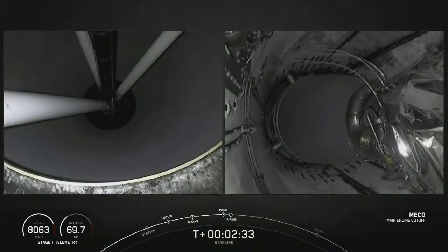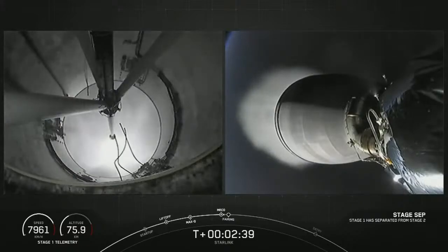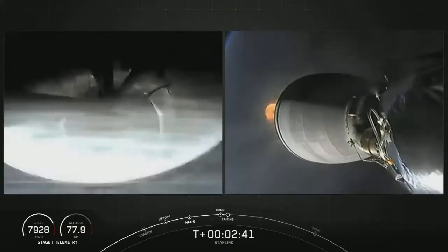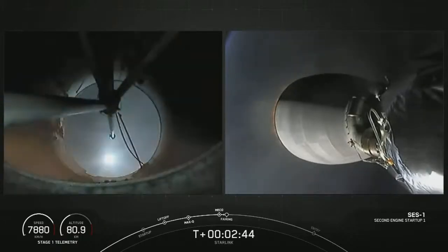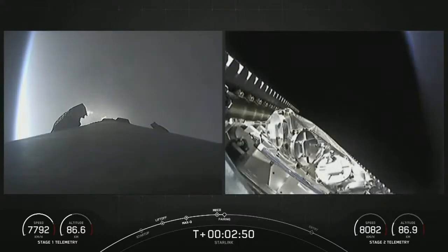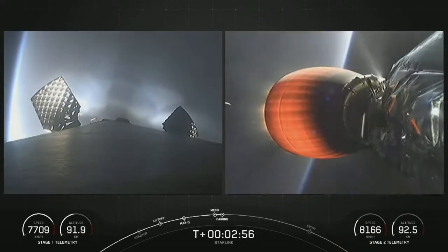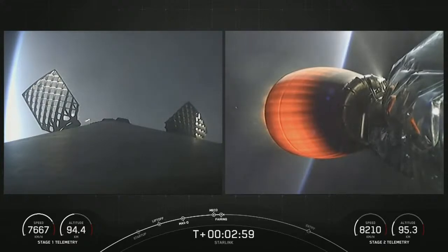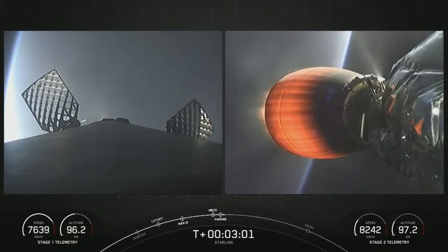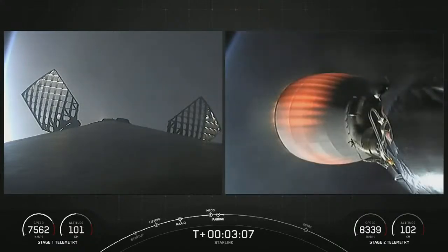And really cool views there. MECO and stage separation confirmed. And MVAC ignition confirmed. We've had MECO, stage separation, the ignition of that Merlin vacuum engine, and also confirmation of fairing deploy — which you could kind of see in the background of your right-hand screen, that fairing making its way back down to Earth. And we will attempt to recover these fairing halves using NRC Quest today.